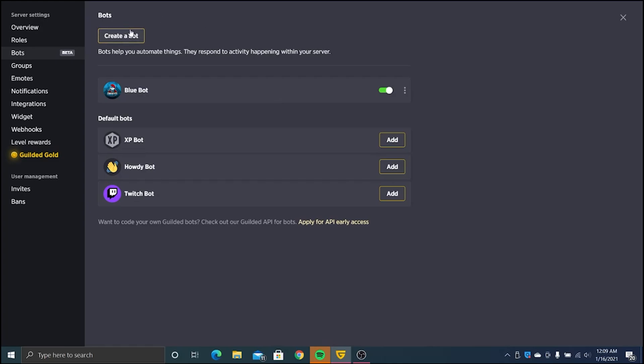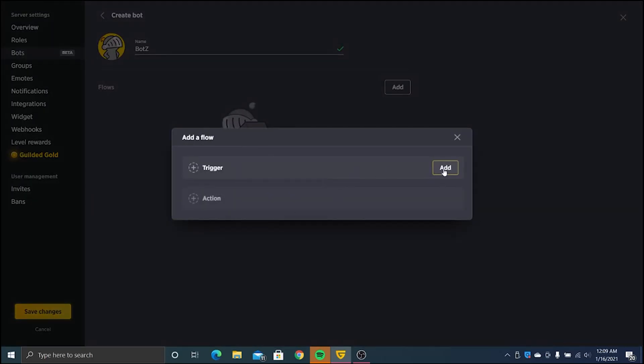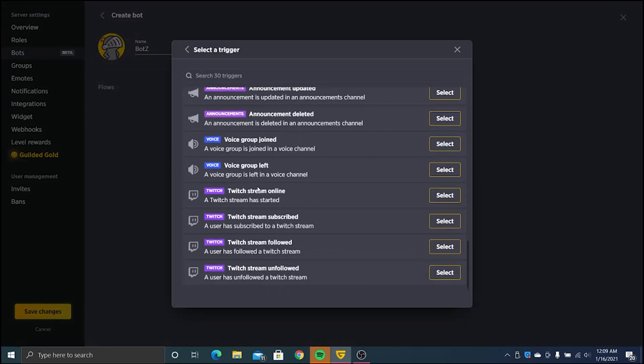We're just going to name it Bot Z. These are called flows, so we're going to add a flow. It takes a trigger — so anything. We're going to have it set up when a member sends a message to the channel.